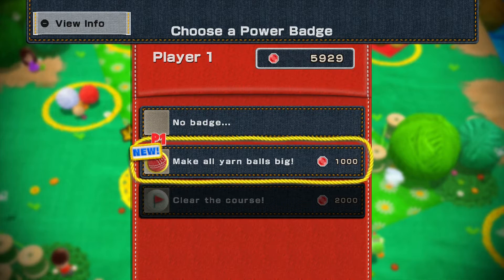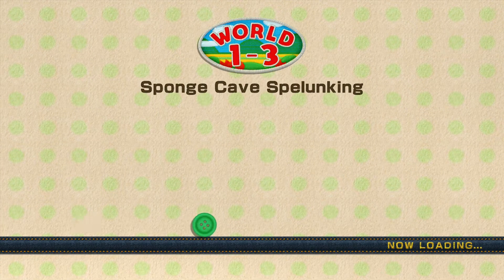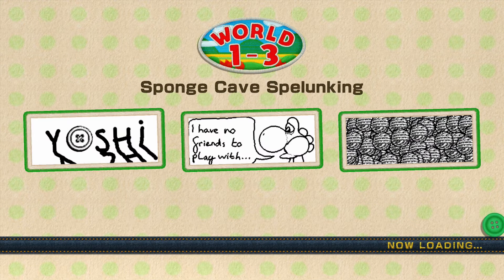The challenge is to make all yarn balls big. For now, we'll just be playing with no badges, and then maybe we'll check them out later. Anyway, sponge cave spelunking.